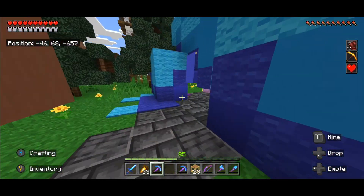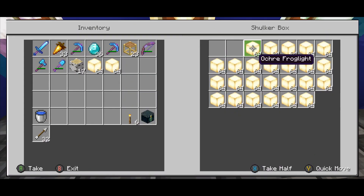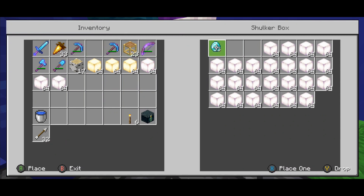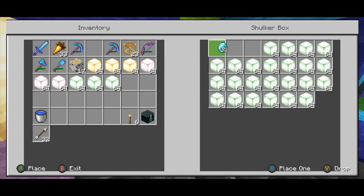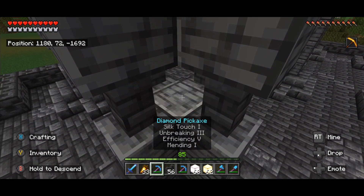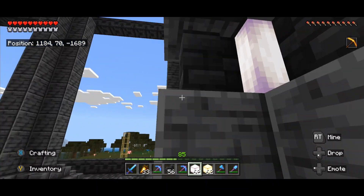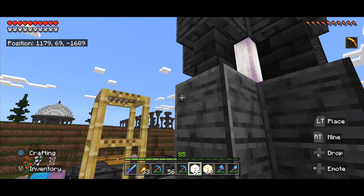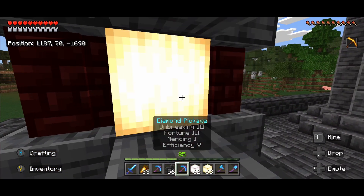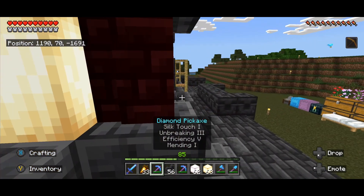We finally made it to the shop we were looking for — the frog shop — and here they sell frog lights. Let's buy a few of these and a couple of these. I tried the yellow frog lights, I don't really like those, they don't fit well here. I think we're going to go with the pearlescent frog lights — those look really nice.